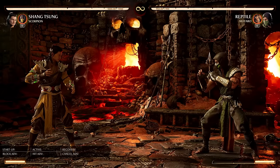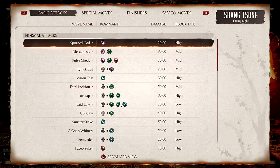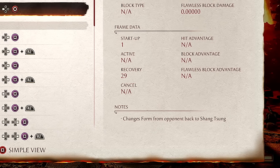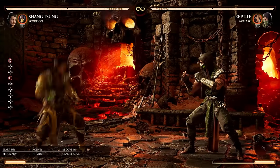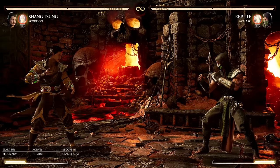Next up we have Perfect Form. One second — I get lost in this move list sometimes. This changes you back into Shang Tsung. I'm curious whether it has an animation or is instant. It's pretty instant.